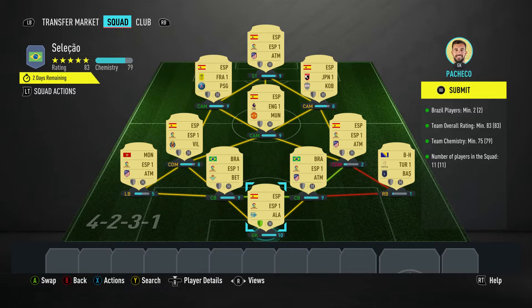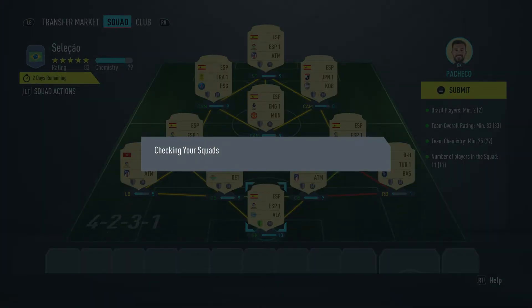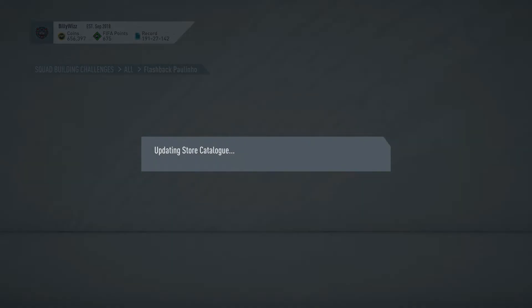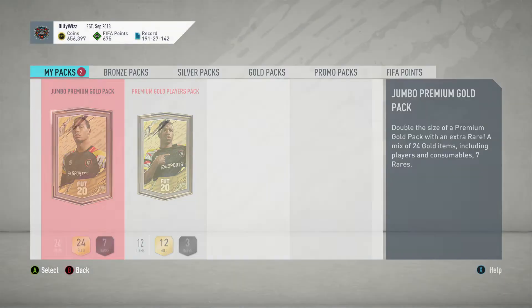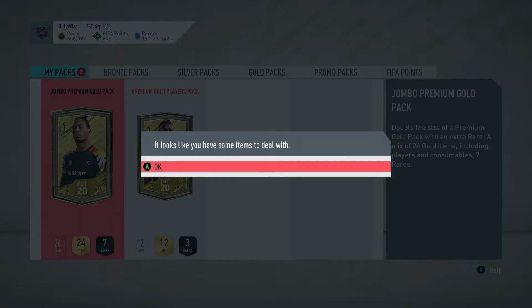We're all there with the team overall rating, so let's just submit the squad and see what we get in this jumbo premium gold pack. I've also got a seasons level reward — I think it's a jumbo premium gold players pack. Let's do that one first.